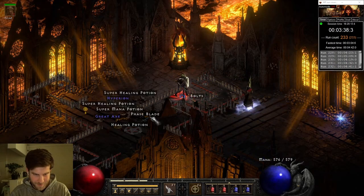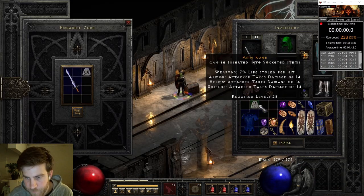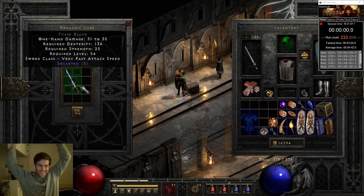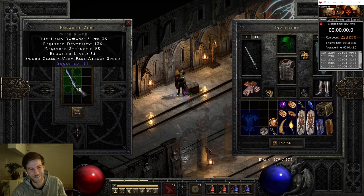Later on in that run, I picked up a phase blade. If I can manage to roll 5 sockets in this, then it'll be the standard Grief base. Five sockets! We got it! I've re-rolled like 4 of these.